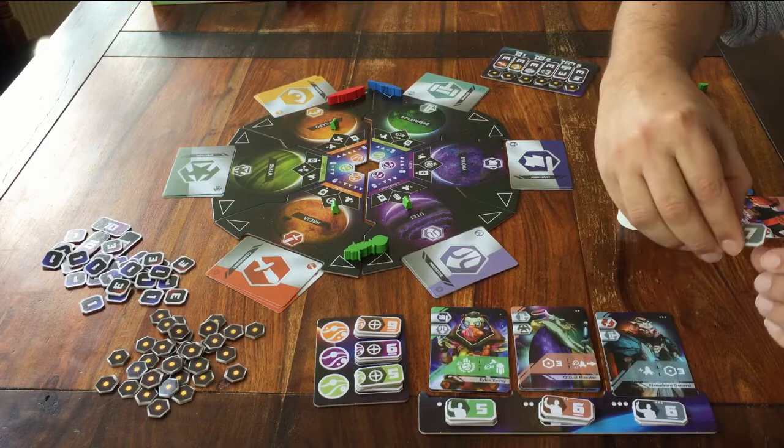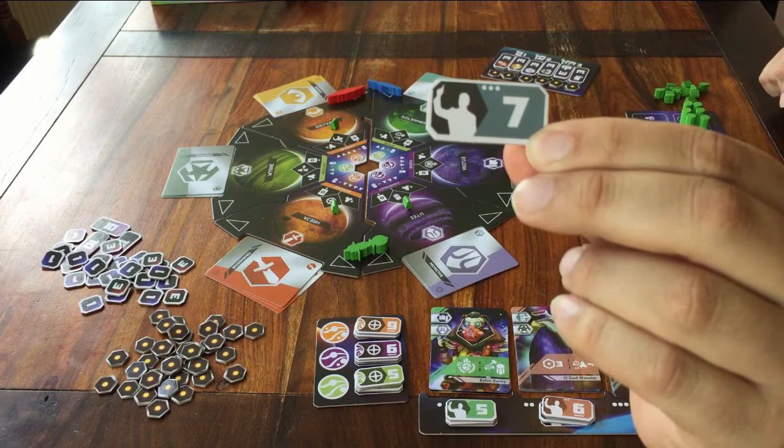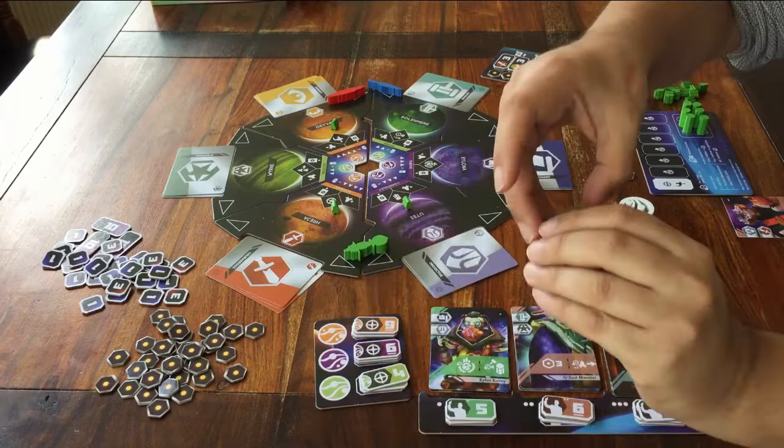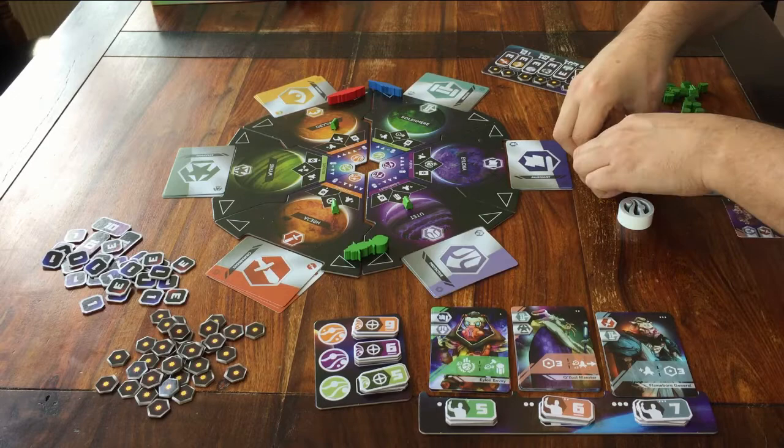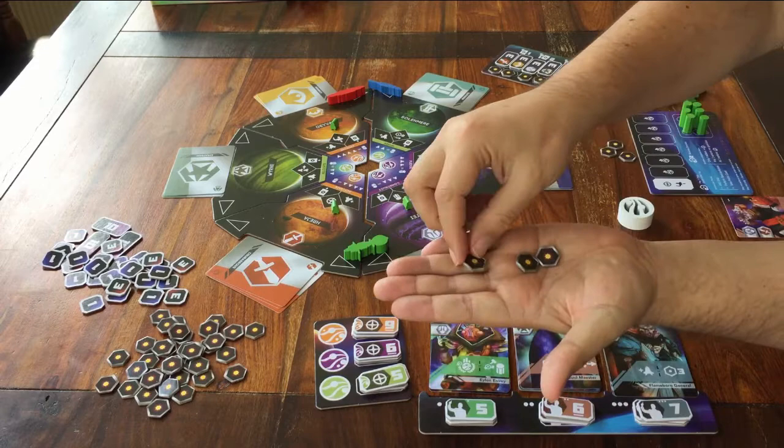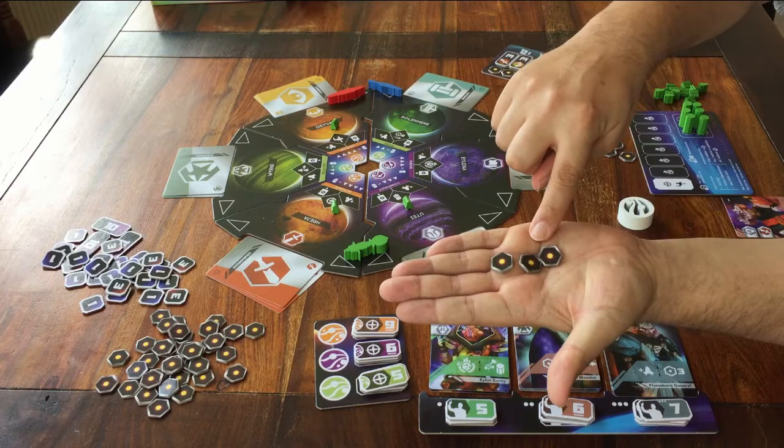The points are quite simple. They are the numbers on these tokens here that you have at the end of the game. Count up all the numbers to see what your final score is. You also get one point for every three energy tokens that you have left. Three of these is one point at the end of the game.